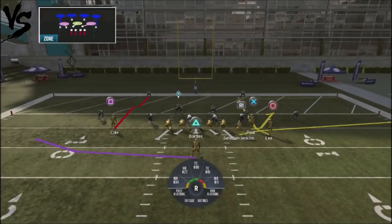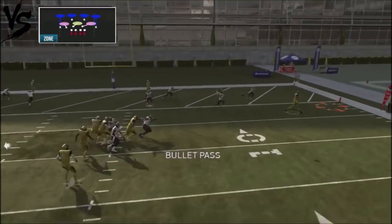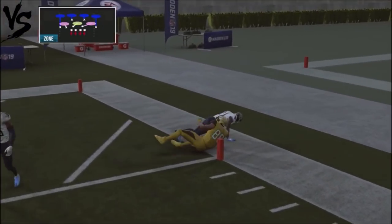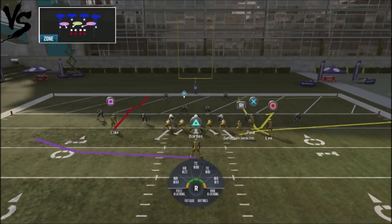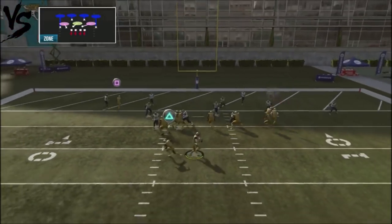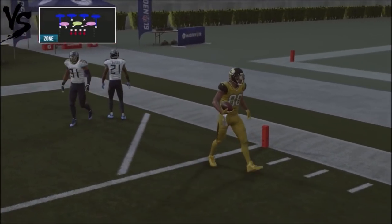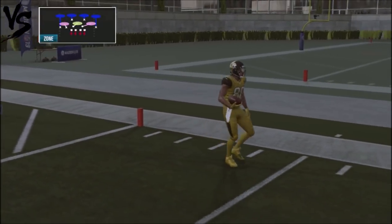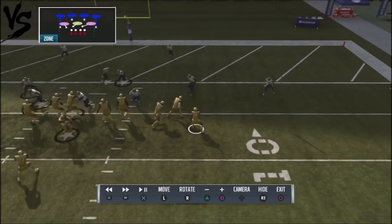Now what about cover four? I wouldn't expect a lot of opponents to run cover four down in the red zone, but if they do, it actually gives you some headaches. With cover four, this outside route will actually get covered up. The problem with running against someone using cover four is that your first progression is going to be covered, so you have to work through your reads.